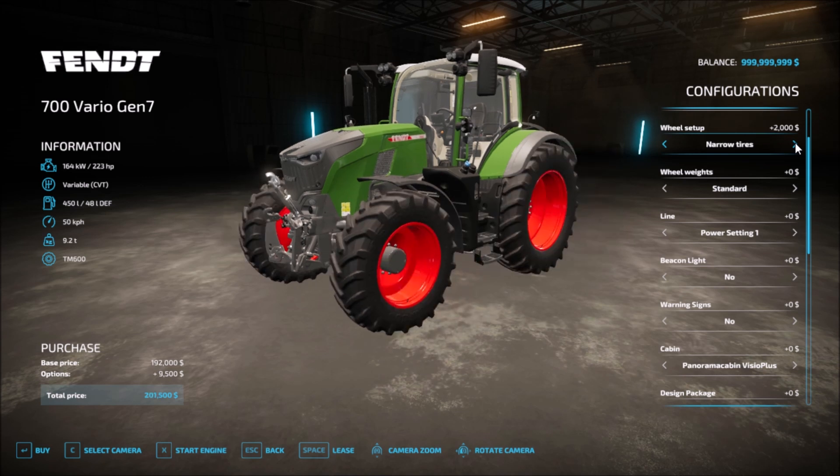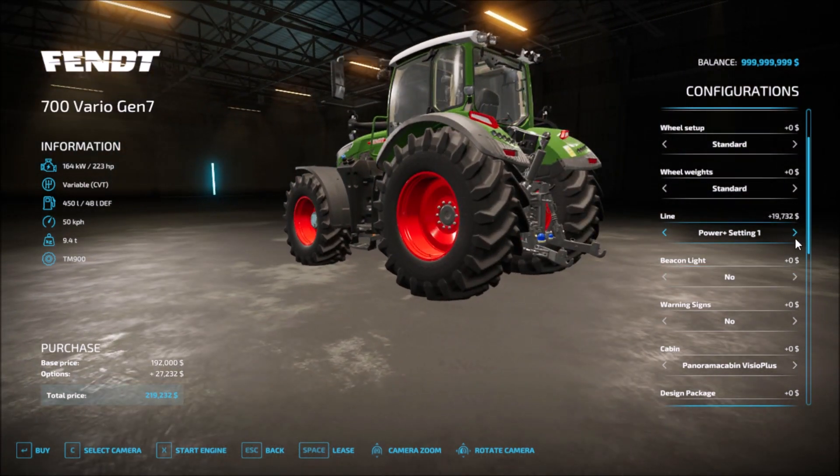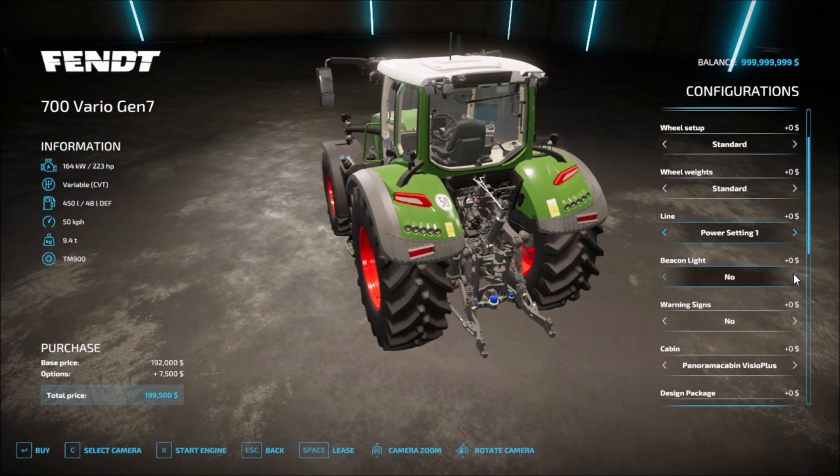Continuing wheel setup options: twins, all twins, narrow tires, narrow tires 2, and standard. Wheel weights include Flongo 300, 600, 1000, back to standard. Then power settings 1, power settings 2, Profi settings 1, Profi settings 2. Beacon lights can be left, right, right and left, or none at all. Warning signs and LED are also available, or none at all.